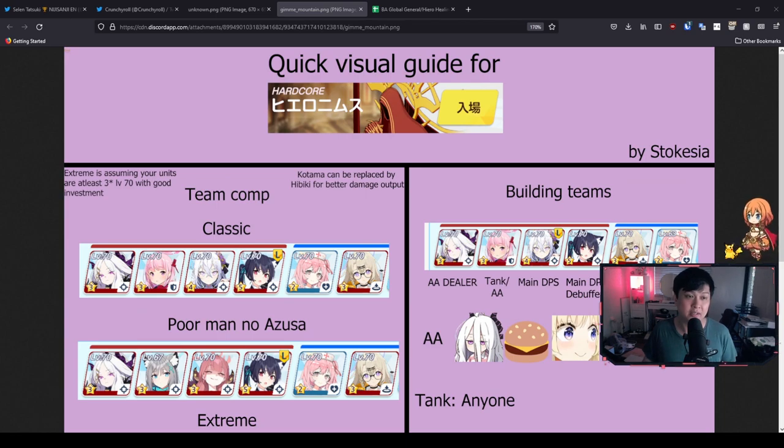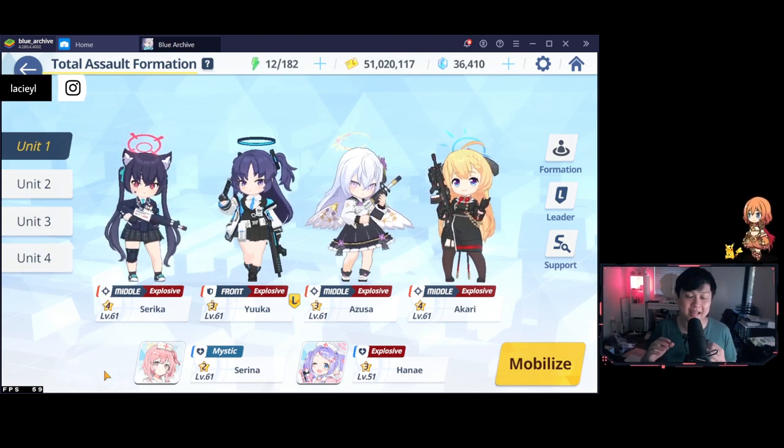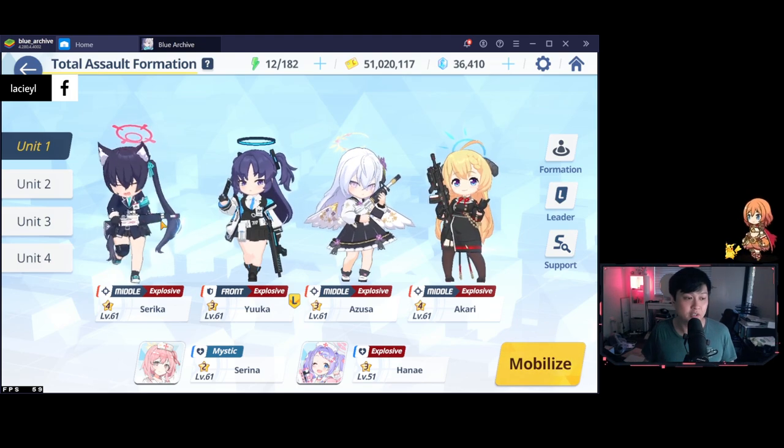I'll show you guys my characters so you can have a baseline to compare against. Here is my team: Serika, Yuka, Azusa, and Akari, all at level 61, because that is my max level. And for the supports, I am actually running a double healer — Serena and Hanae.